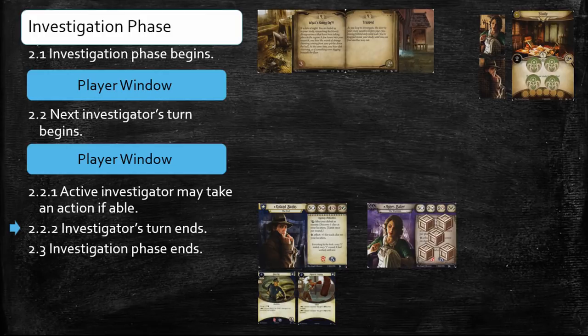During sub-step 2.2.2, players also check whether all investigators have taken a turn this investigation phase. Agnes has not, so the players return to step 2.2, which signals the beginning of Agnes' turn. Agnes will complete the same cycle as Roland, alternating between opening player windows and taking actions until her turn is complete. Let's play it out and see what happens. First, there is a player window after Agnes' turn begins, which both players skip.